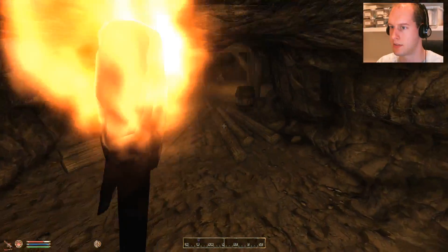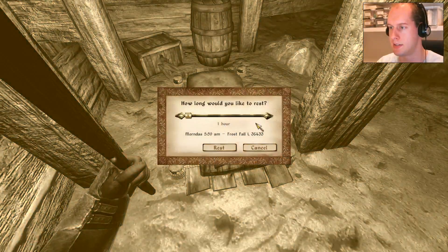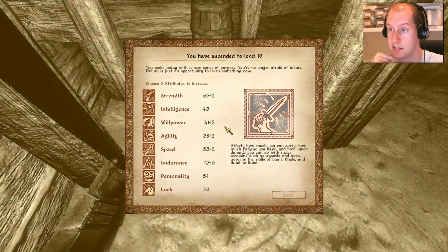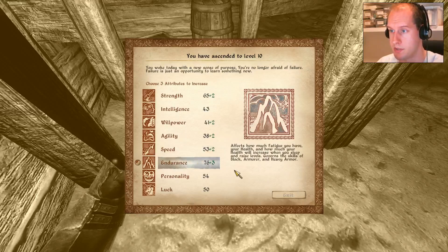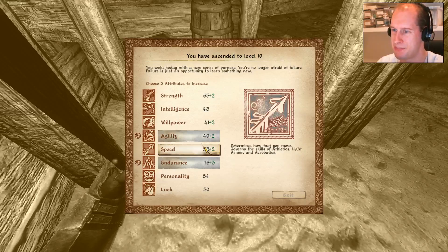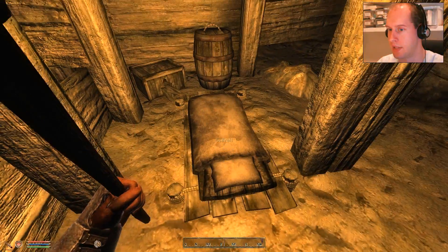Good. Can we now rest before we venture further? I guess we can level up then. Let's do a full 8 hours because it's in a bed - maybe we'll get a well-rested bonus. Probably not since it's not owned by us. You have ascended to level 10! You woke today with a new sense of purpose. You're no longer afraid of failure - failure is just an opportunity to learn something new. Very true. We probably should choose endurance because it's plus 3, then agility to 40. Speed plus 2 or strength - let's go strength. Level 10 - good work.